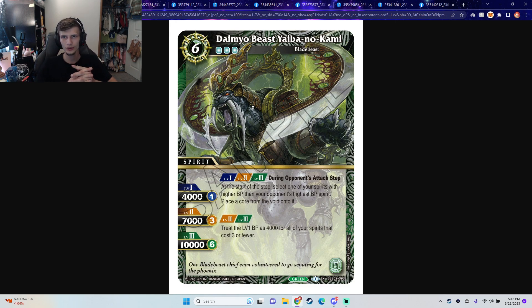Next we have Daimyo Beast Yaiba no Kami. During your opponent's attack step, at the start of the step, select one of your spirits with higher BP than your opponent's highest BP spirit and place a core from the void onto it. So if you have a larger spirit than your opponent, you'll get an extra core on your opponent's attack step. It's alright. If you're playing something like red or white, this is easy to play around. But if you're playing purple or yellow, it's a little more of a struggle because your base BP on all your cards is not very high. I can see that being good against yellow and purple.